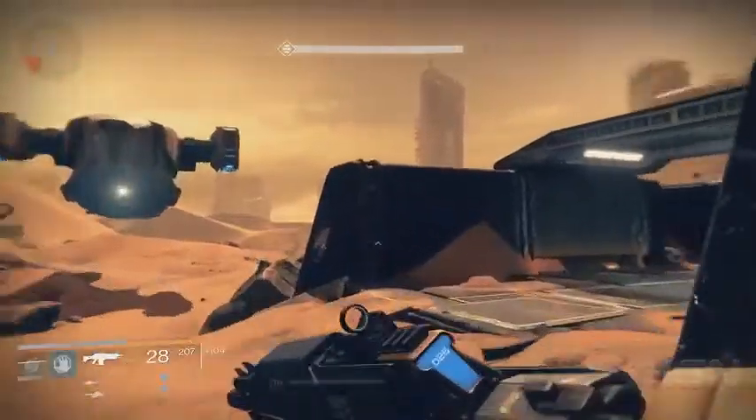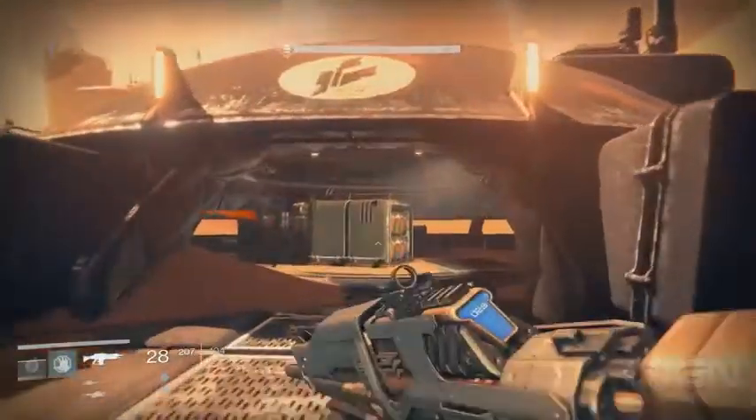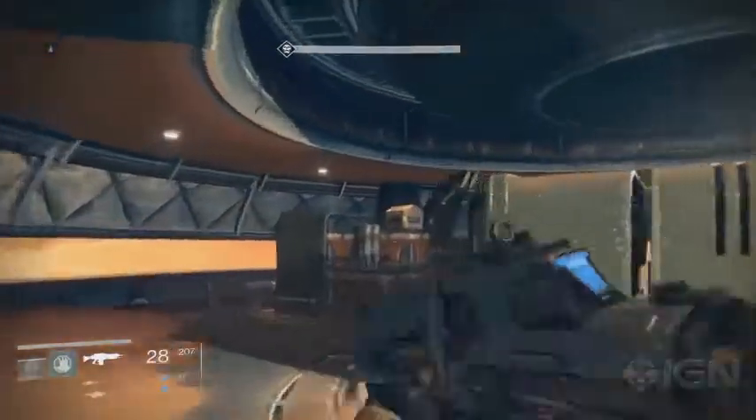Last but not least, Mars. The first chest on Mars is pretty easy to find. It's in this little bunker sitting on top of some crates.